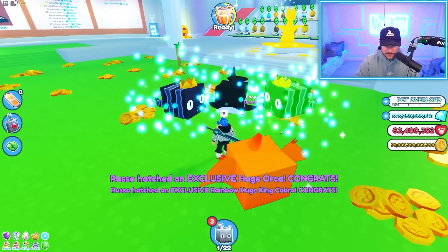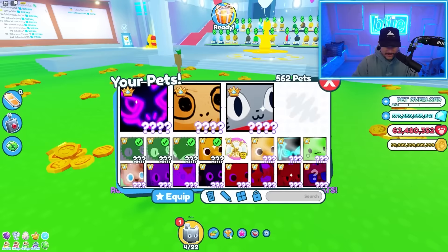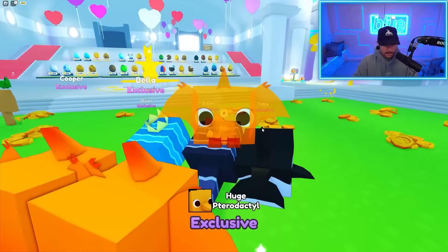Does it not work on huge pets? Maybe it doesn't work on the huge ones. Oh my gosh, that's so satisfying — so cool, and a rainbow! I love hatching multiple at a time in the overworld. You can't spam-click the luck for these eggs, only the exclusives I believe. We still don't have the huge Angelus, which is sad, but we got the Pterodactyl. That's all that matters.